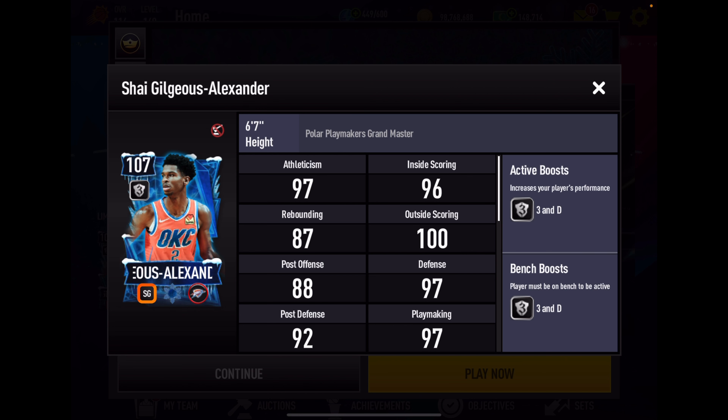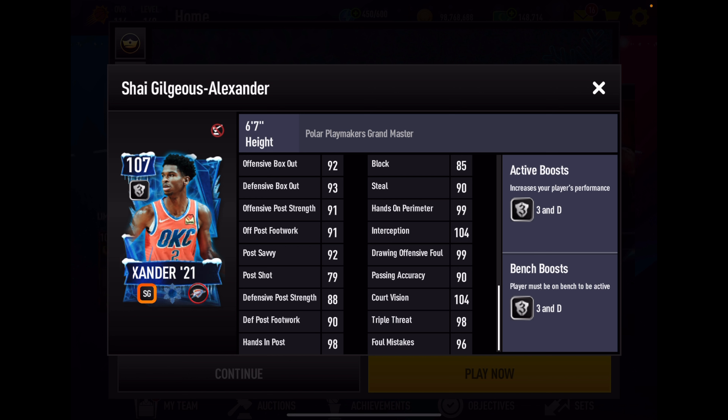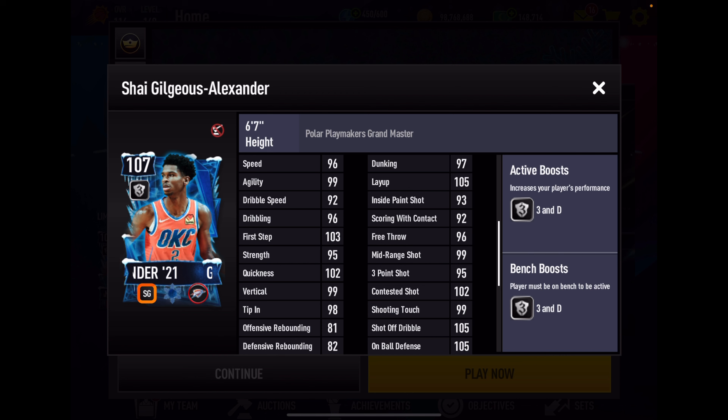Then our Grandmaster, SGA — Shea Gilgious-Alexander — with that good boost. I'm not very impressed with his athleticism stats other than his first step and quickness. The rest is pretty weak for a 107, in my unhumble opinion. Inside offensive game looks pretty good — he's got a big layup, but only a 92 scoring with contact. Then we get to his perimeter shooting, and the big weak spot is his three at 95, which is less than Naz Reed. For the 23-24 season, Naz actually had a higher three-point percentage than SGA. For a 107 shooting guard, this 95 three is problematic. His primaries are 100 — not so great. On-ball defense at 105 looks really good. 99 hands-on perimeter interception looked good. He's got really good court vision and triple threat.